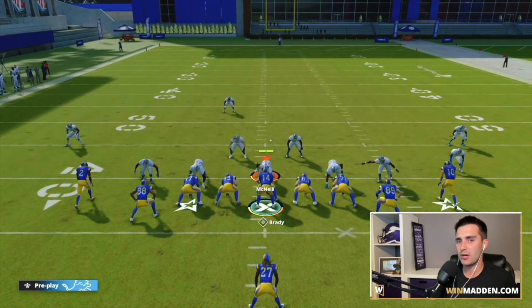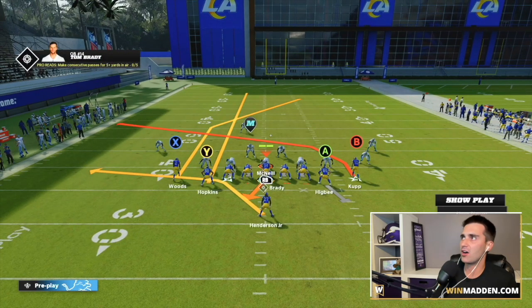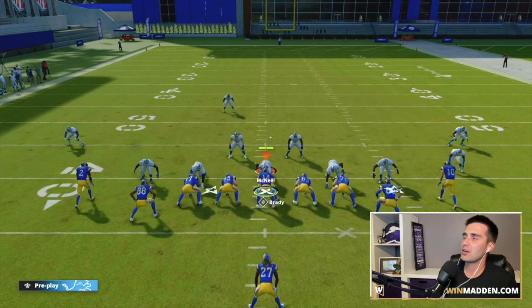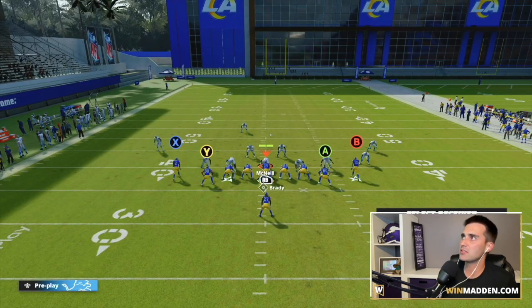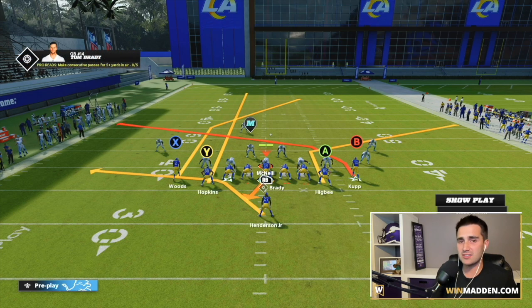The next hot route — and this requires either Hot Route Master or Tight End Apprentice — is putting our A receiver, our tight end on the right side, onto a corner route. Hit Y on Xbox or triangle on PlayStation, then A, and right on the D-pad for a corner route. Now the play is set up.